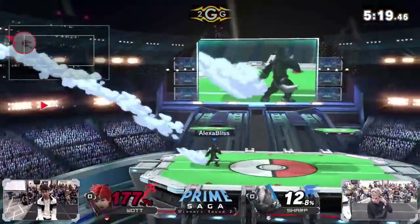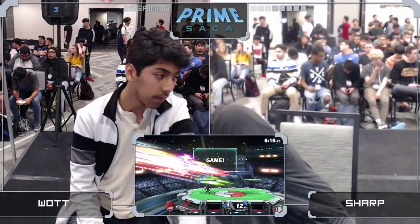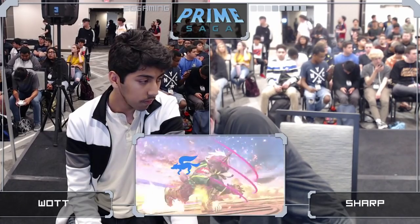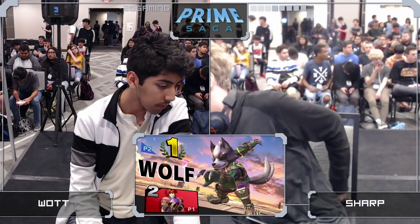There's the ledge trap, and the forward tilt — just dash back forward tilt. It's going to clean it up here for Sharp. He did get taken down to the last stock, but only took about 12%. Really, really solid game one coming out here for Sharp.